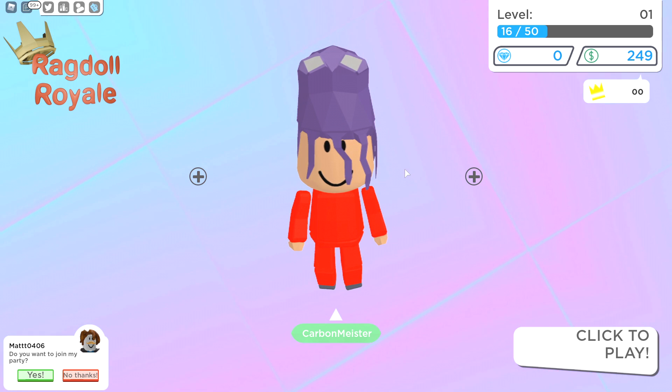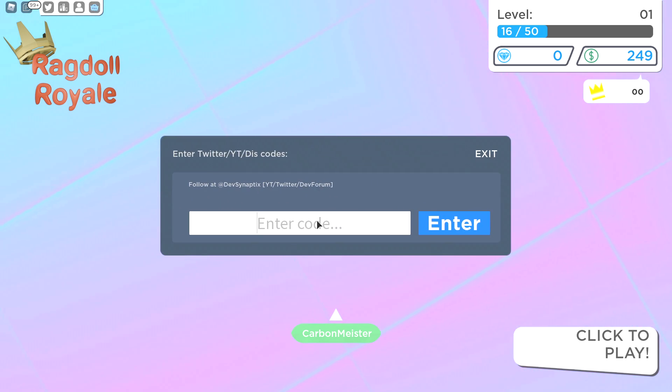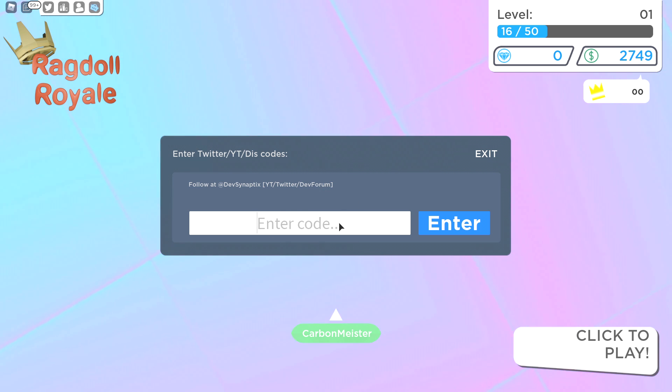Before we get started let's tackle these codes quickly. The first one is in all capitals: 'WE DID IT.' Keep an eye on the right-hand side where your money is — you'll be able to see the changes. We now have 2,749. It does give you an invalid prompt but I believe that's just a bug they have right now. Next one is 'GET BOP,' again all in capital letters. Hit that and it'll show you your reward quickly before saying invalid. We now have 5,249.